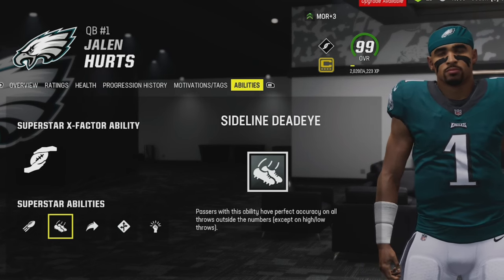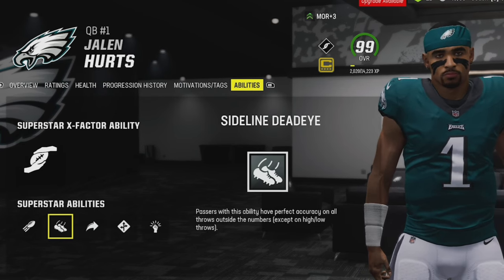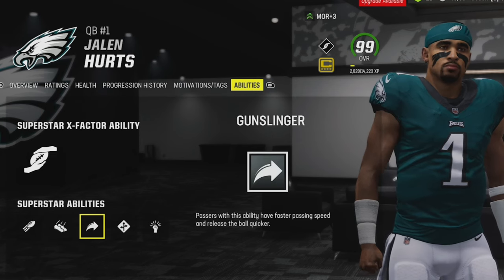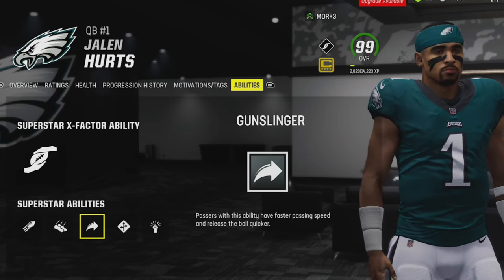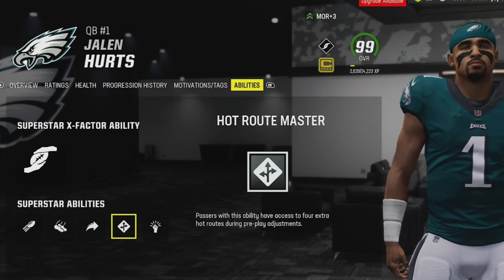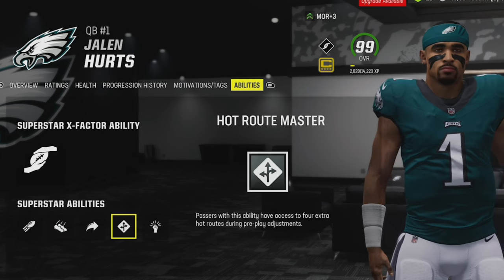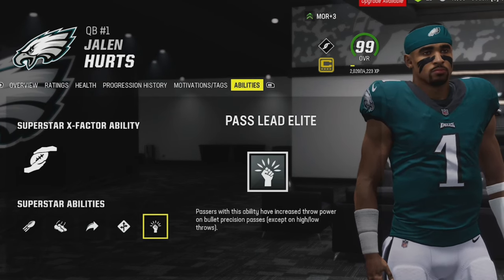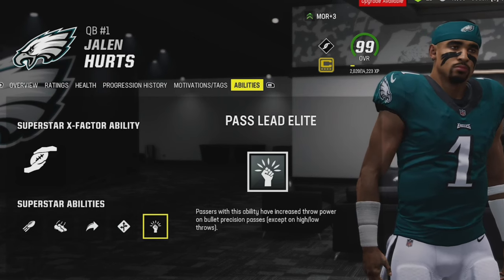Sideline Dead Eye is another one I use because I want perfect accuracy to the sideline — I can't tell you how many times a ball goes out of bounds when targeting the corner of the end zone. Gunslinger is very important for faster passing speed. Hot Route Master is something I use in CFM but avoid showing too much in videos. Pass Lead Elite is important for Jalen Hurts since it increases throw power on bullet passes.